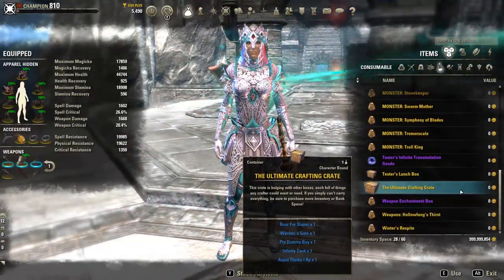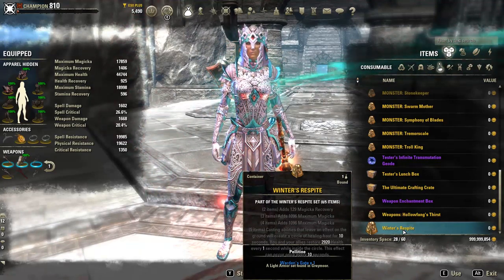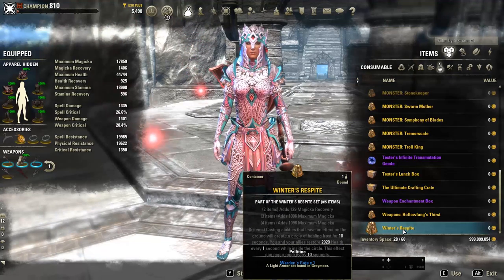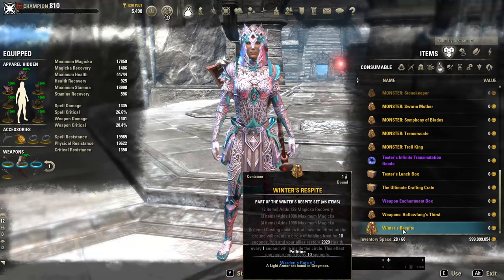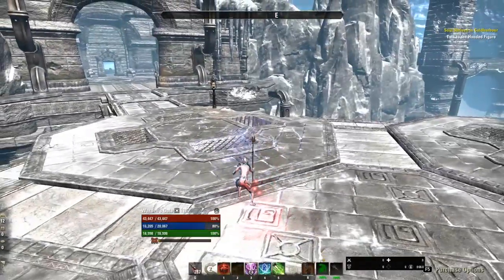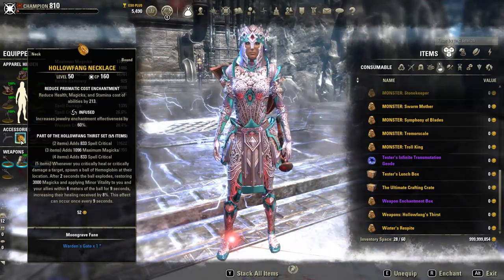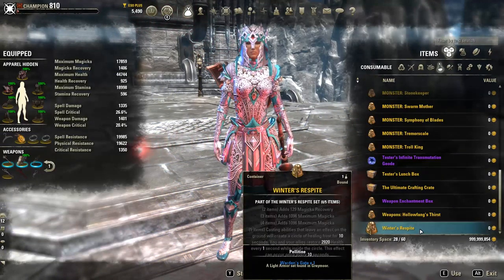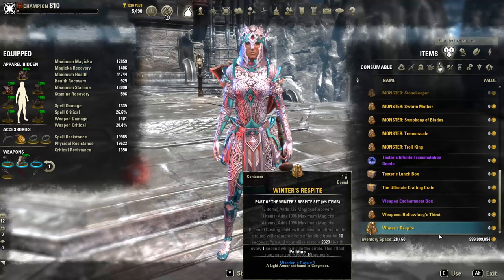For item alternatives, we went over monster sets and potential five-piece alternatives. The secondary five-piece alternative is Winter's Respite — magicka recovery, max magicka. Casting abilities that leave an effect on the ground will leave a circle of healing frost for 10 seconds, active every 10 seconds, and you and your allies restore 2,920 health every one second while inside. I'm still going with Hollow Fang because of that minor vitality plus sustain. Hollow Fang is better utility, though Winter's Respite probably offers more raw healing output. So replacing Hollow Fang with Winter's Respite is now an option in Greymoor.